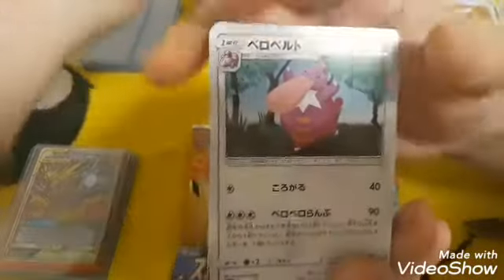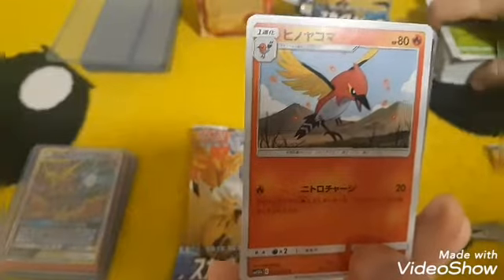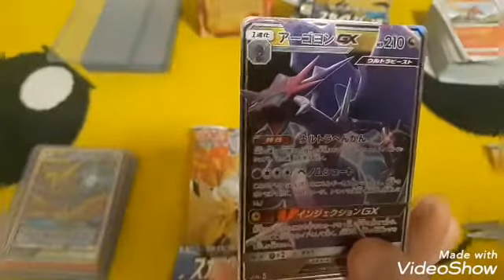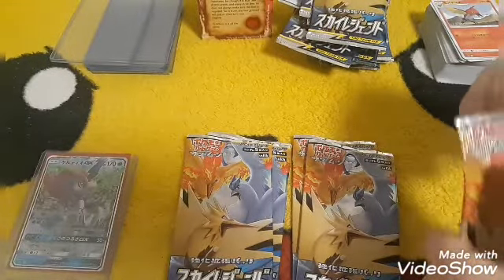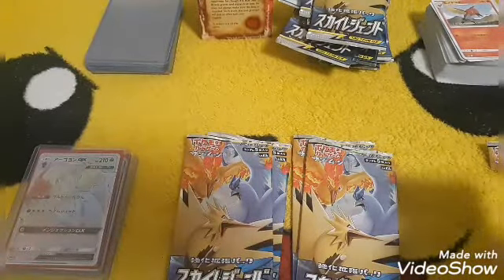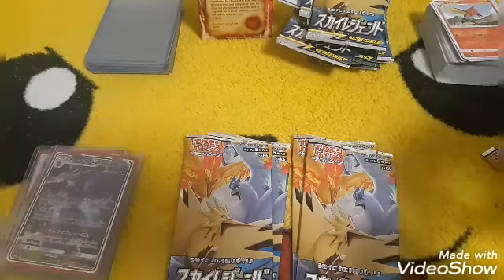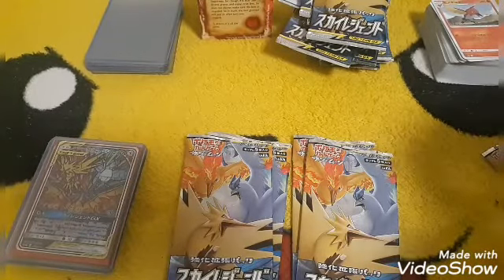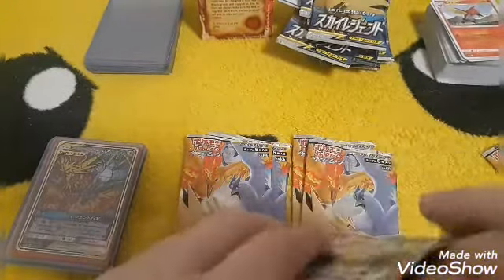Starting this one off with a Lickilicky, Noctowl, Steenee, Fletchinder, and a Naganadel GX — I believe that's his name. Another good pull there! We also pulled the secret rare of that. This box is turning out to be really good — I've watched a few people on YouTube open this same exact box to see what the pull rates were. I don't think I've seen anybody pull two secret rares from one box — that's a pretty good box right here.